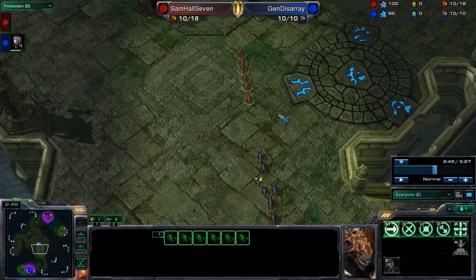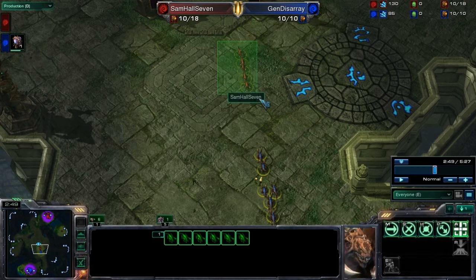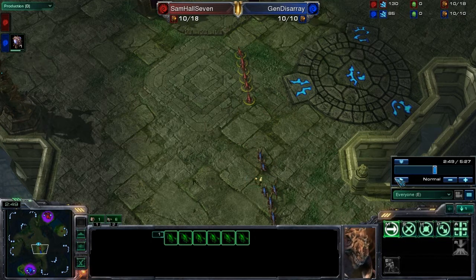It's important to note that at this point the players are doing mirror strategies. These six zerglings versus those six zerglings should be a pretty even fight. If these two sets fight each other, it all comes down to micro as to whether one player will have a few zerglings left at the end.